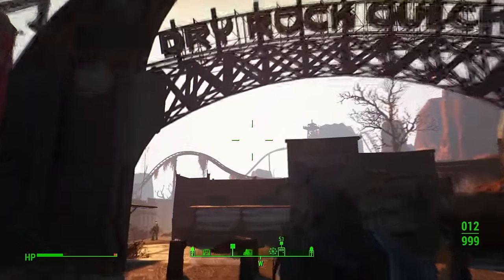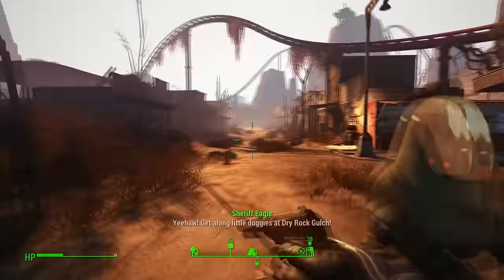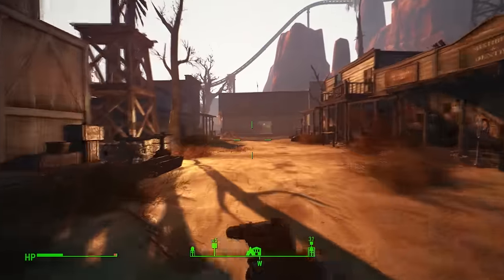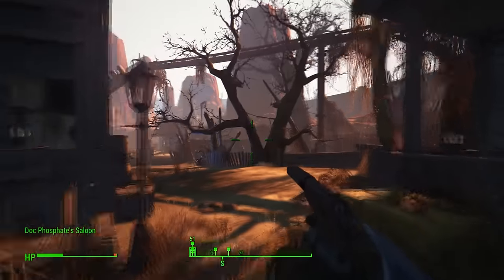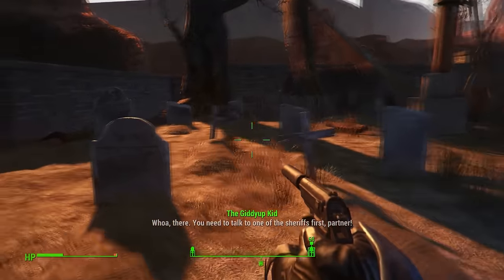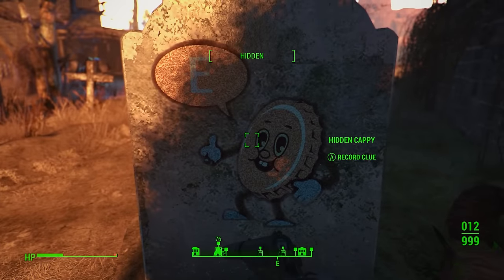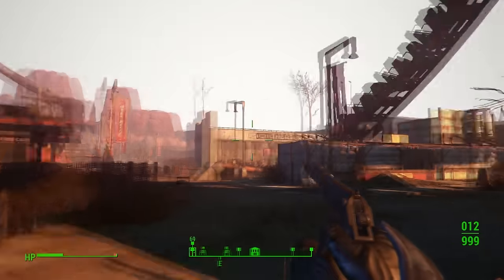Our first hidden copy is at Dry Rock Gulch, which you should know as you find it pretty early in the DLC. Go through the main gate and head down the stretch of buildings — watch out for enemies. You'll soon see a saloon. Turn left towards where the roller coaster has fallen down, take a right into the little graveyard, and on one of the gravestones there is the first hidden copy. Press A or X to document it.